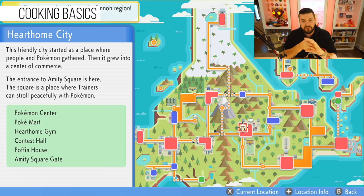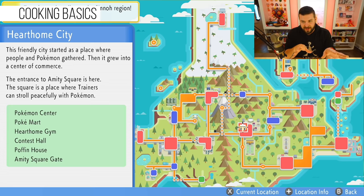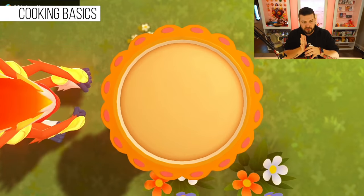There are three places you can cook: one is in Hearthome City, two is Amity Square in Hearthome City, and third is in a future update — version 1.2 — the union room with other players, which is not available at time of recording. Hearthome City provides no boosts whatsoever, so you should never cook there. The Amity Square poffin cooking can give you a huge bonus — more on this in a bit.